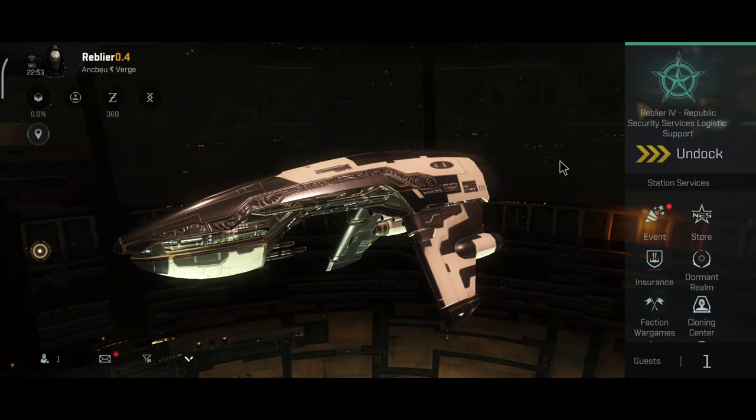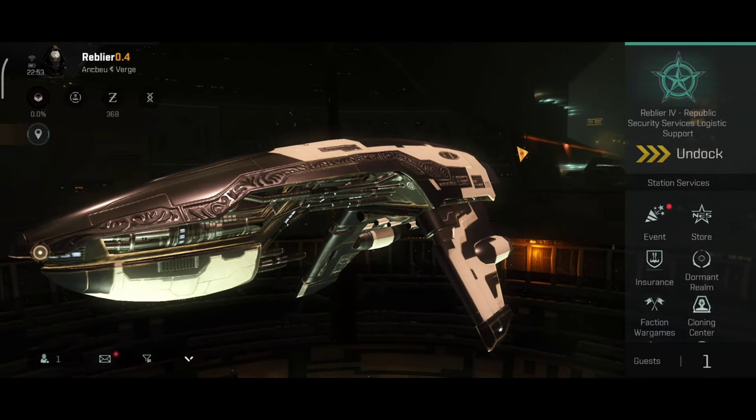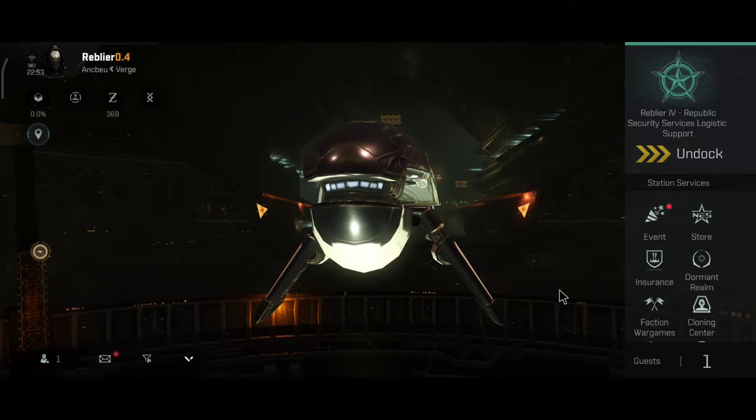I have covered all of the faction frigates that are currently available in the game, and it's time to take a look at the assault frigates. The assault frigates are actually very similar to the assault cruisers, at least role-wise.